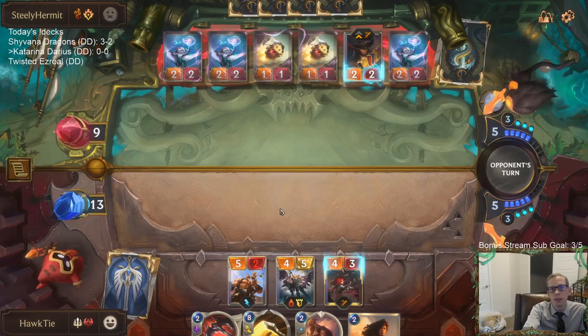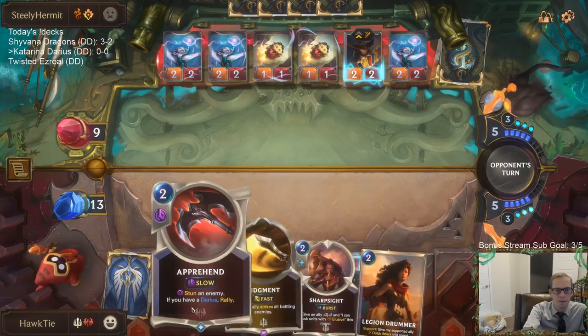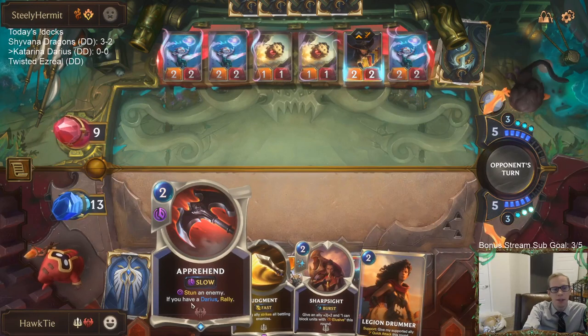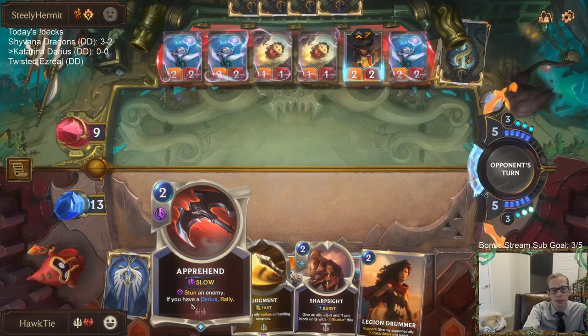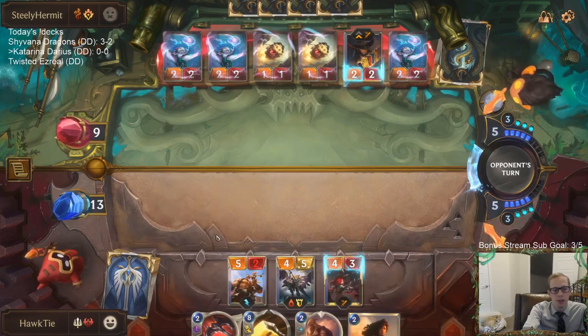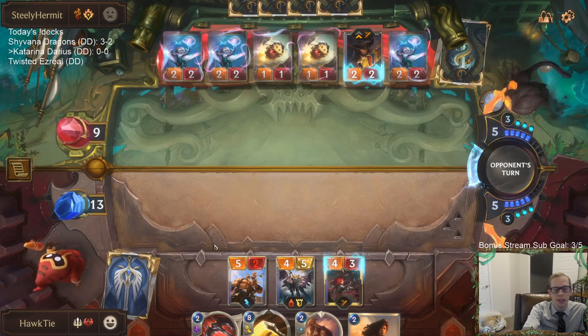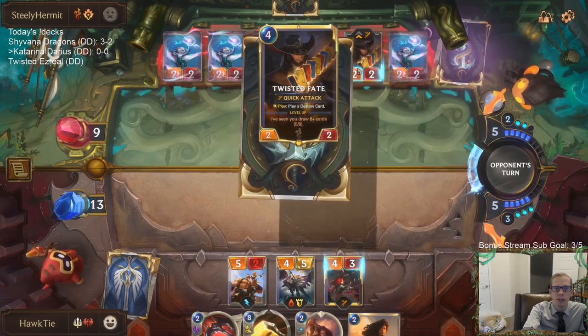I'm going to try this. Apprehend is definitely more of a meme-tier card — it's most of the time worse than Relentless Pursuit. But we're playing Darius and we just want to play Apprehend. Sometimes you just got to play some cards you want. They have gotten kind of lucky — they had Spray Fin and Rummage.